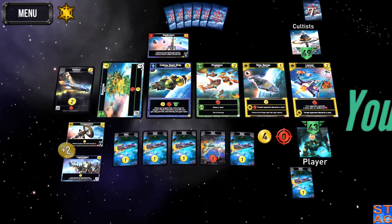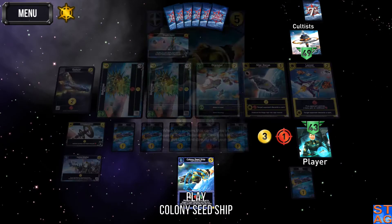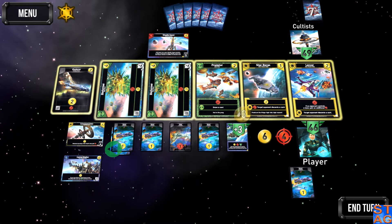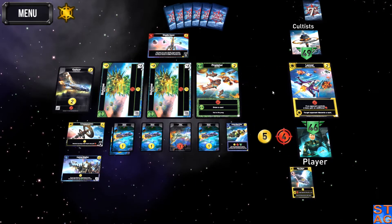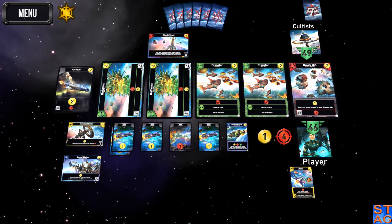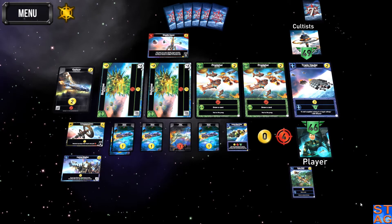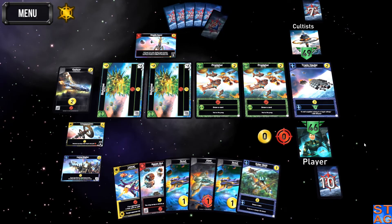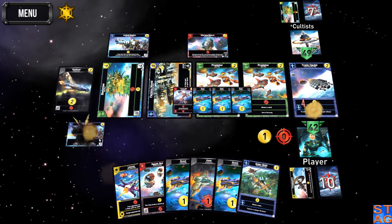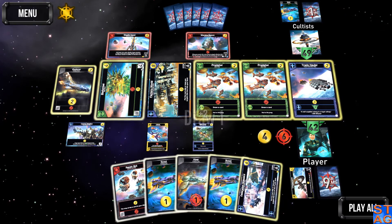I'm going to grab the Colony Seed Ship because I played the Central Station and this one lets you put it directly into your hand. I've got plenty of health now. Grab the Star Barge, the Lancer. I need to start scrapping Scouts, so Repair Bot's a must. And a Solar Skiff — that'll help build up. I don't have enough, obviously. I'm in trouble. Gonna lose the Command Center. That's going to give me some extra health and draw.